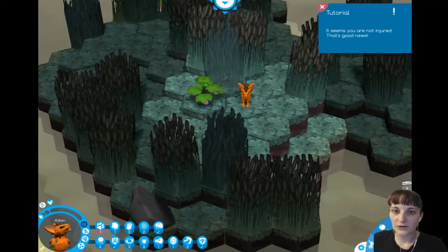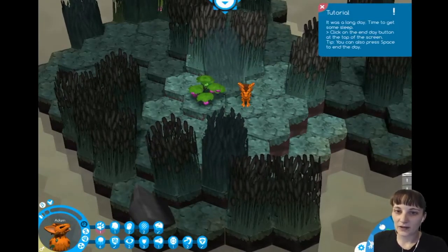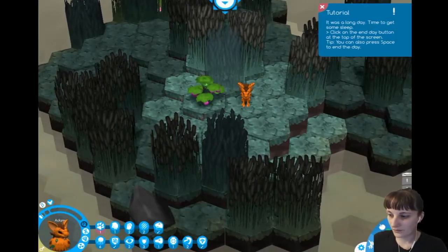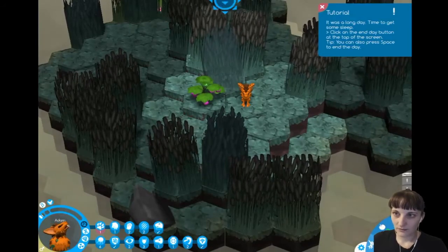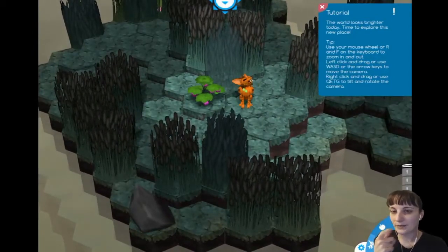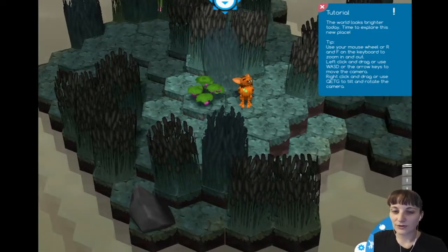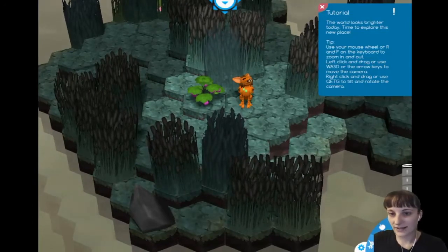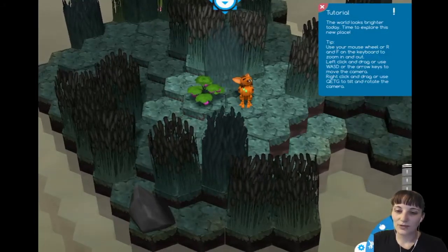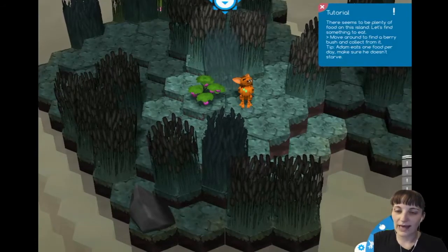Go here. Seems you are not injured — that's good news. It was a long day, time to get some sleep. Click on the end day button at the top of the screen, or press space to end the day. Tip: use your mouse wheel or R and F to zoom in and out. Left click and drag or use WASD to move the camera. Right click and drag or use Q-E-T-G — that's super awkward, I have no idea why they picked that.